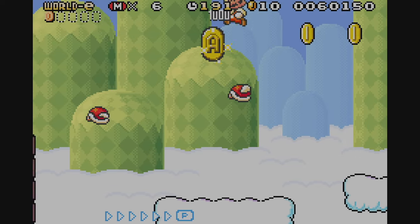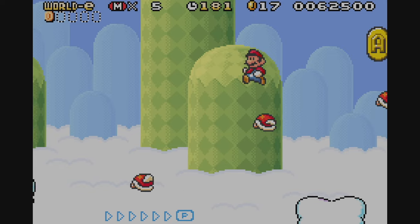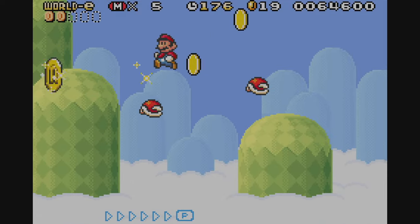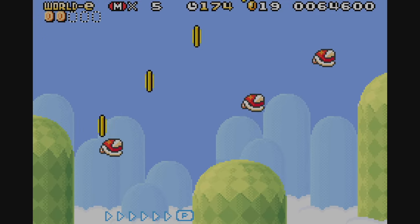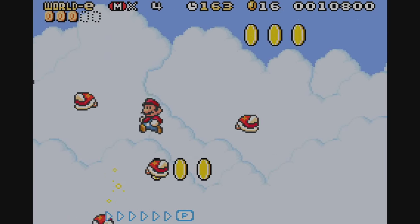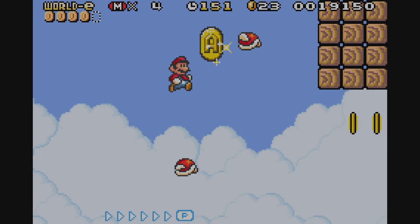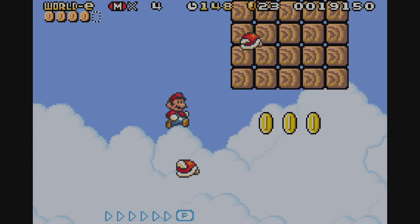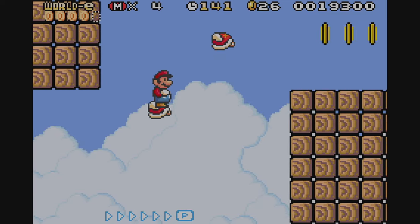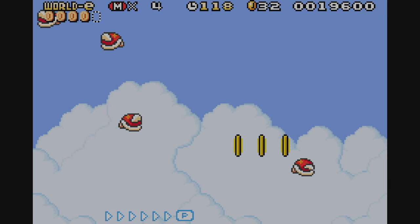Next up is Parabeetle Challenge. I think this is the hardest stage in the entire collection. Though Parabeetles aren't new to players of Mario 3, the difficulty of this stage might be. The stage is an auto-scroller where you must ride and jump from beetle to beetle and do your best to survive. If this stage was in the base game, this certainly would be a stage you'd save a P-Wing for. This was the only stage I didn't end up finishing, as I was streaming the playthrough and wanted to get around to trying all of them in one stream. I got close a couple of times, but in the end I decided to move on. Let me know if you managed to get through this one.